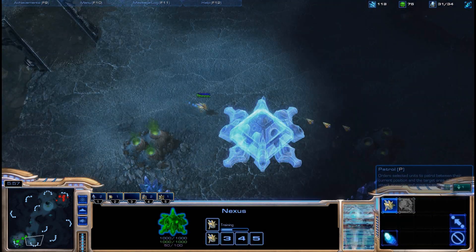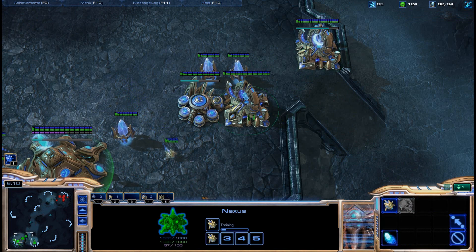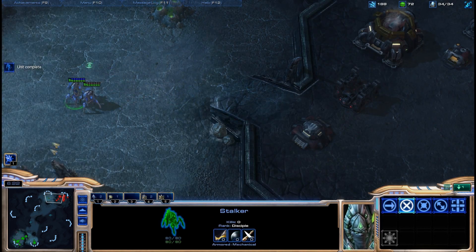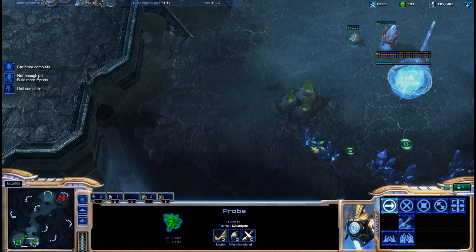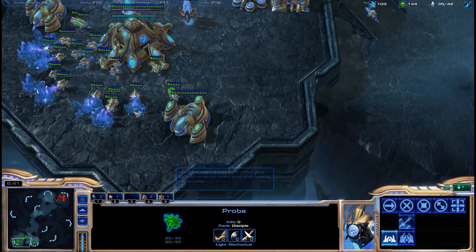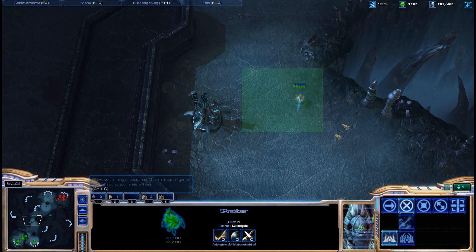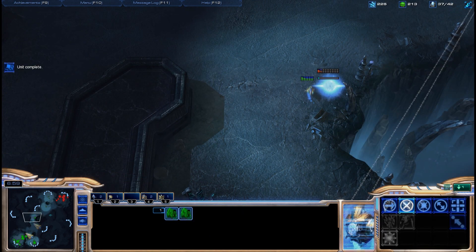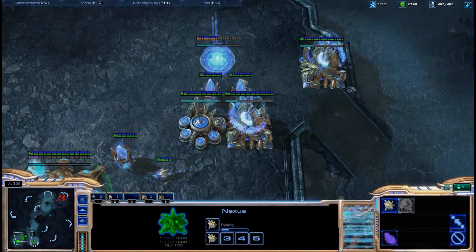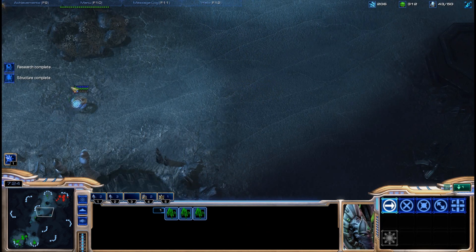Protoss needs to know if Terran is going for cloaked Banshees early on, because if they are you need a robotics facility. I scouted a command center so I knew he was going for an expo build. To counter that, I'm going for my own Nexus. He's playing defensive so now's a good time to get the Nexus and simultaneously keep a contain on his base - don't let him land his command center. I'll try to get the upper edge with a contain and an early expansion. Warp gate should finish around now and I can start warping in more units.